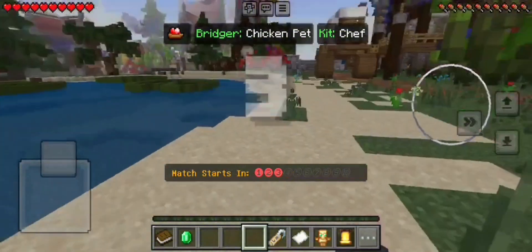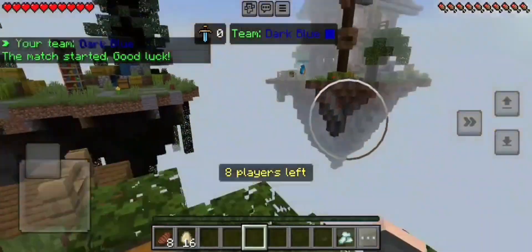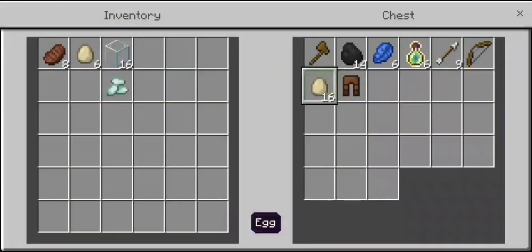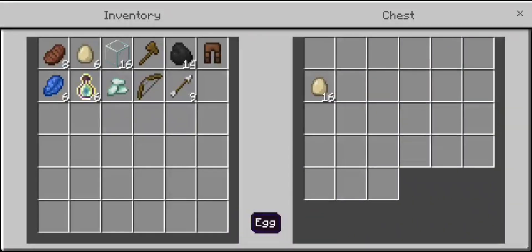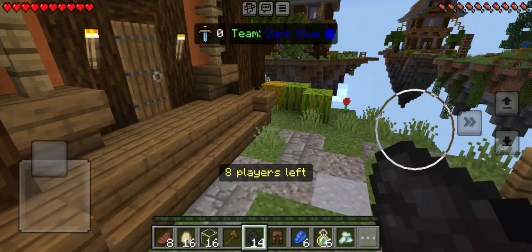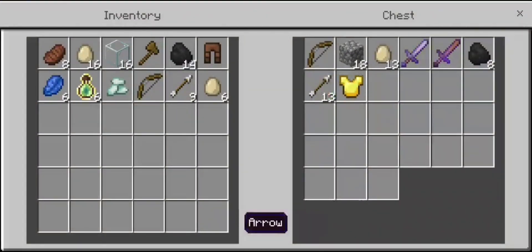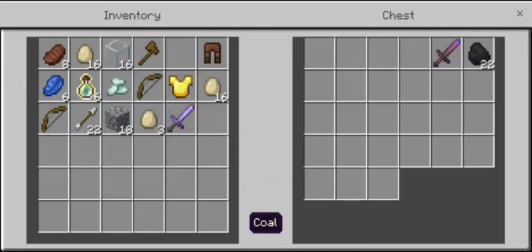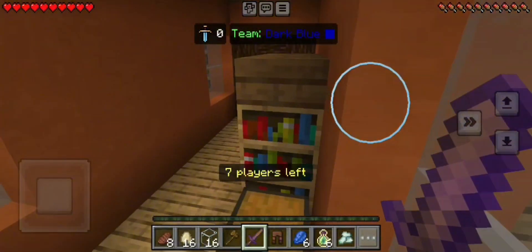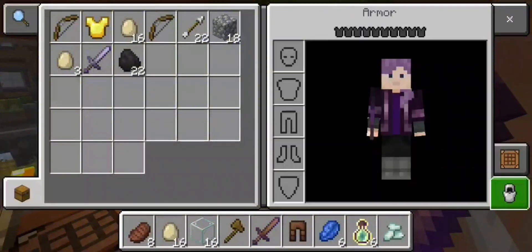Alright, it looks like it has teleported me onto this little island. Got some interesting things in this chest here — some weapons, lots of eggs. That's very interesting. And I guess I'm on team blue. Here's another chest with some more armor and cobblestone and swords, a lot more eggs. This is going to be very interesting. I am not sure what I have to do — I'm going to guess that I just have to kill the other players first. I'll go ahead and equip some of this armor and we'll see how this goes.